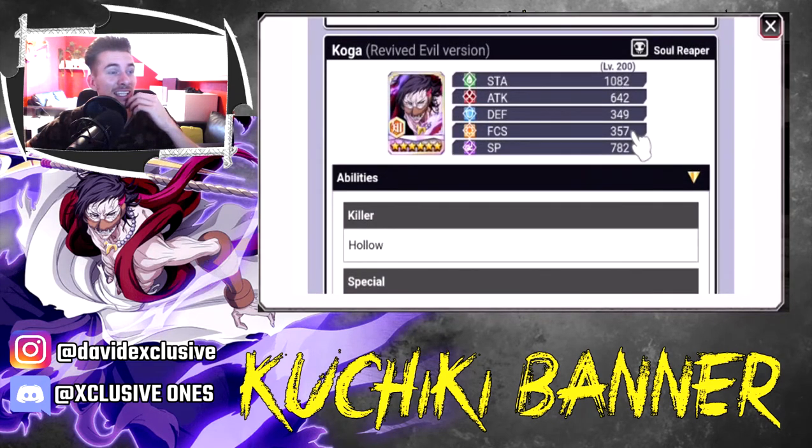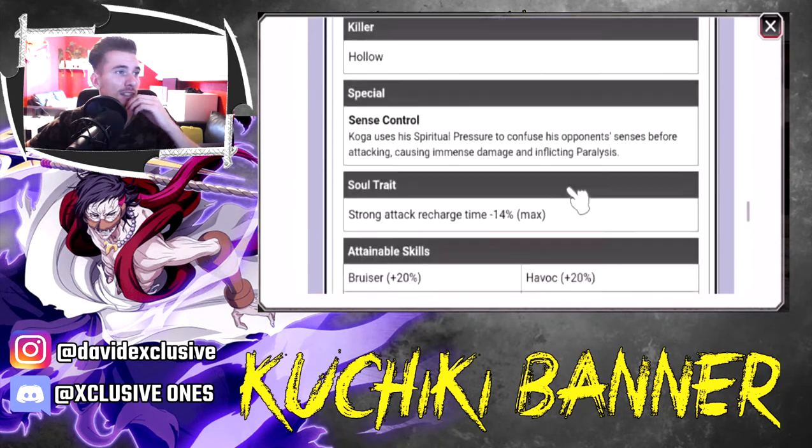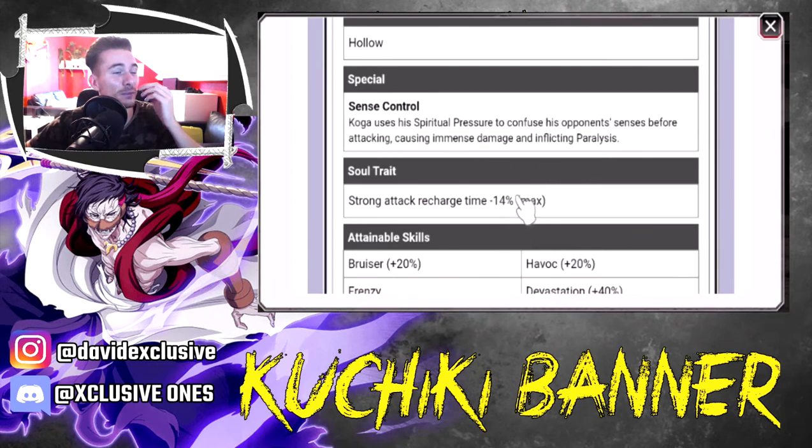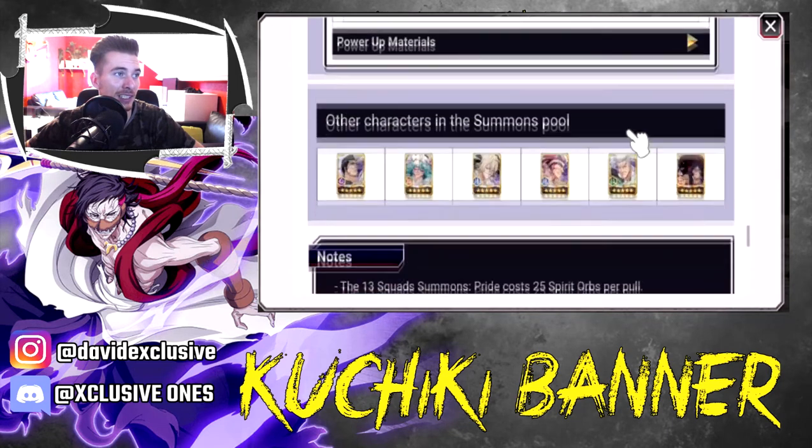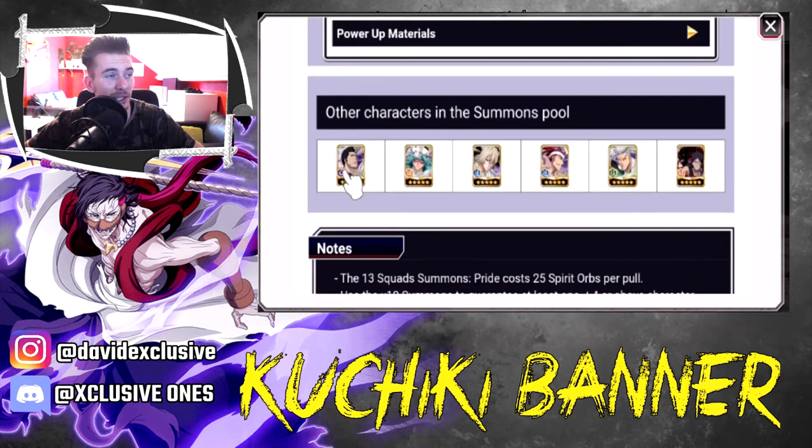Koga last but not least: 782 SP, Mind Hollow Killer, 1082 stamina, 632 attack. Sense Control — I love it. Minus 14% recharge — very interesting. Skills: Bruiser, Frenzy, Debilitator plus 5 seconds, Sprinter, Devastation, and Havoc. It's all looking very good guys. In the filler pool we have purple Isshin — the remade newer one — Mind adult Nelliel, blue Kisuke from the past which is amazing, blue Renji DR, damage taken Kensei, and tag team Shuhei which is still fairly good.